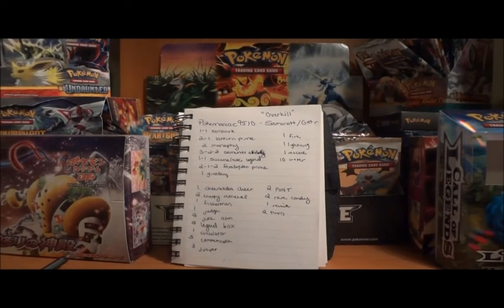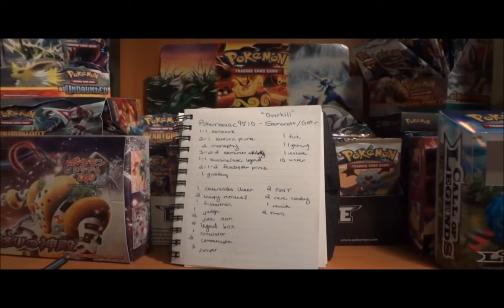First off, he's got a 1-1 Zorark line. Zorark is a great counter for just about anything — it's horrible against fighting decks, but even in a fighting deck it can still copy your opponent's attack and do some pretty good damage. We're not running DCE in this deck, which is going to slow Zorark down. However, if we can slowly attach water to it and kind of have it sitting on the bench just in case, it's definitely something very useful. I might even consider increasing that line to 2-2, but it depends on how often you find yourself using it.